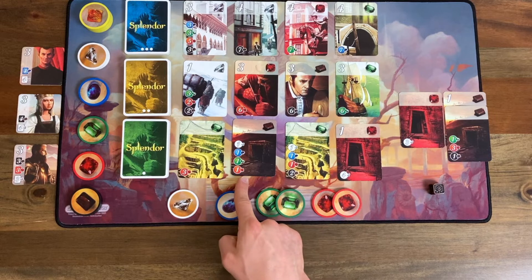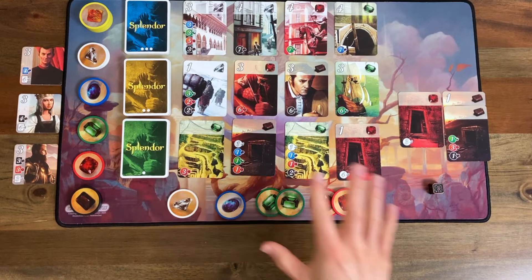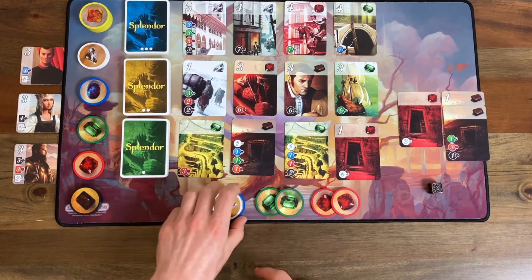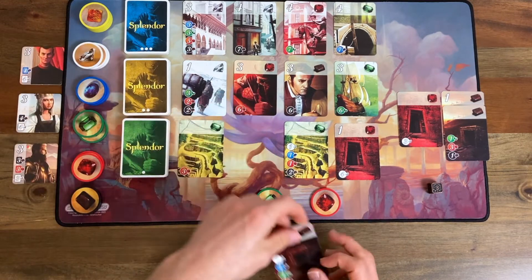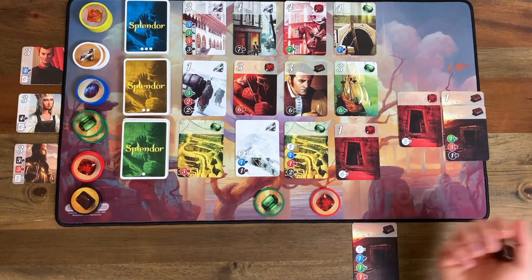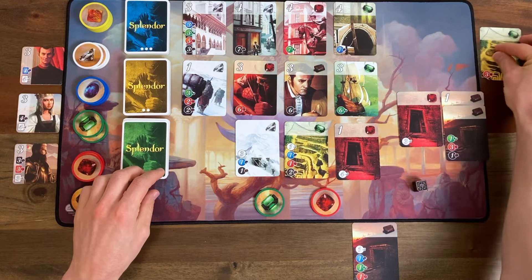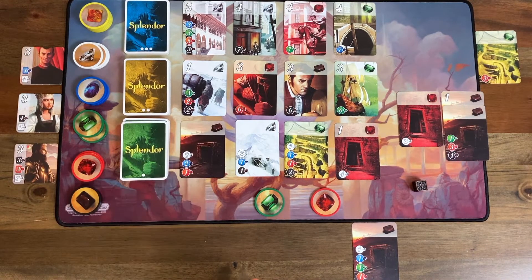I'll take white, blue, green, and red — four gems — that's my first card in my tableau. I'll put that right over here and we flip. We roll for the AI — a one. So it's taking that cheap green card that I wanted. It happens. Let's flip another card. These cards are getting expensive; I don't like it. This is one I've been eyeing up though — a green, a red, and a black gets me a little closer to that one.